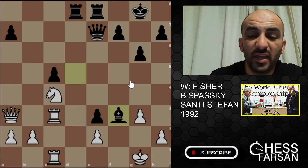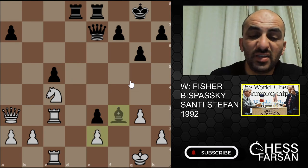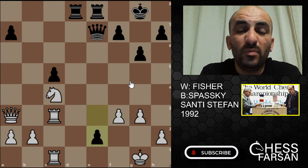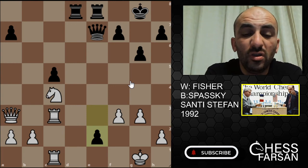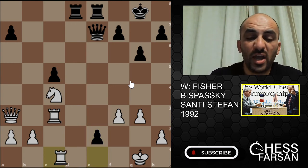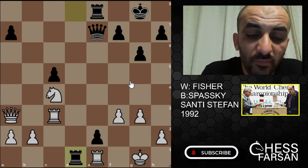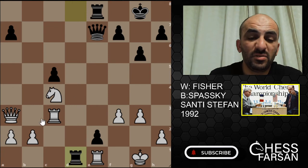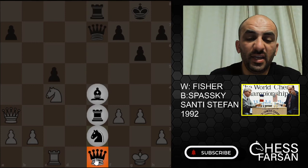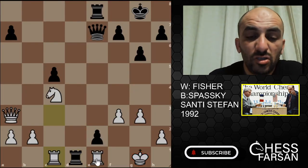Bishop takes F3 — this is a very good move by Spassky. He's sacrificing the Bishop for a pawn in exchange for activity. He wants to go for blood and make a passed Queen. White of course tried to stop him — Rook D2, Rook D1. You cannot play this move here — this is a mistake because Black will take here, take here, and can promote another Queen. So don't do that.